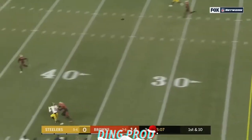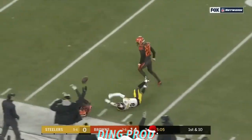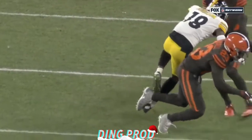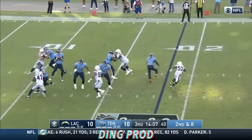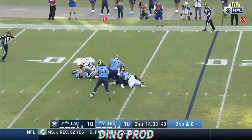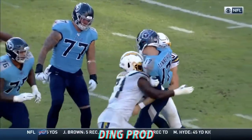Rudolph airs it out downfield, the pass is broken up, and a flag for the hit — Randall delivered it to Deontay. Tannehill again has the time — now he does it — oh, he gets crunched and loses the football!